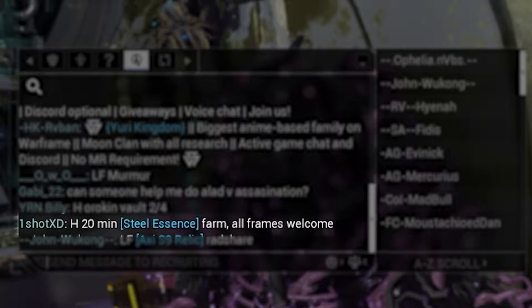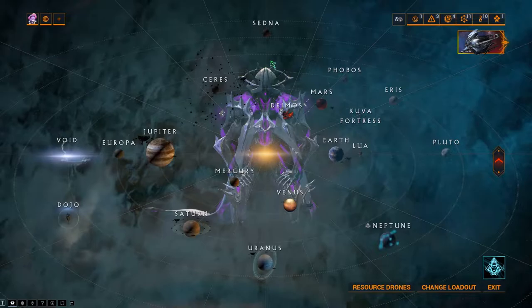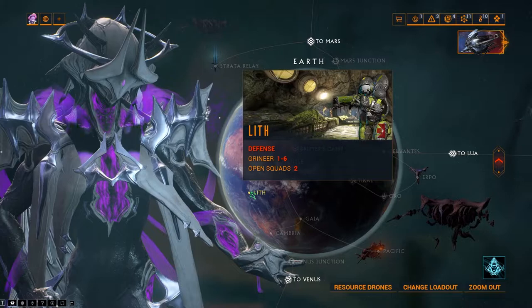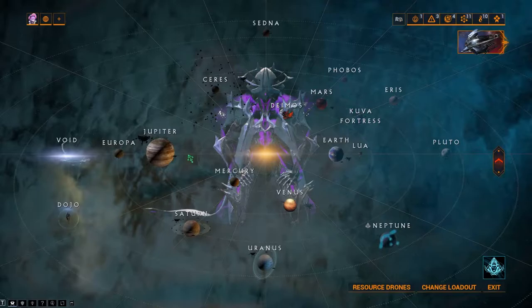Depending on your MR or mastery rank and how far you progress into the game, you will gain access to more places on the star chart. One of the first places you have access to is Lith on Earth. If there are no squads available, lots of higher MR players will have no problem going for 20 waves — all you have to do is ask. The next place you should go is IO on Jupiter, one of the best places to farm Oxium in the game, where you are very likely to find a squad.